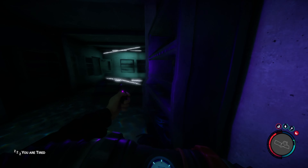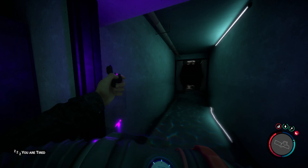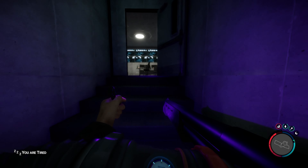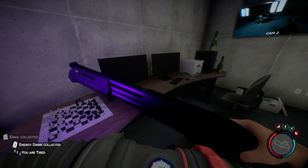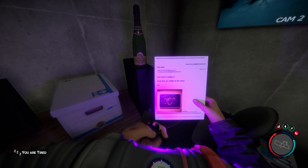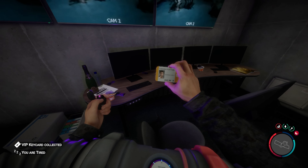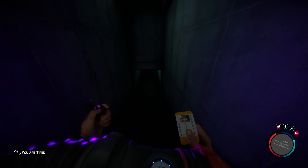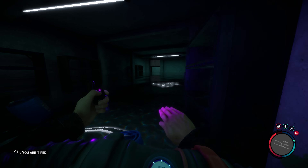There's a door — anything we can use? Security room. VIP key card — nice, good find. I guess we're gonna use it for something. Now let's head back to the other door.